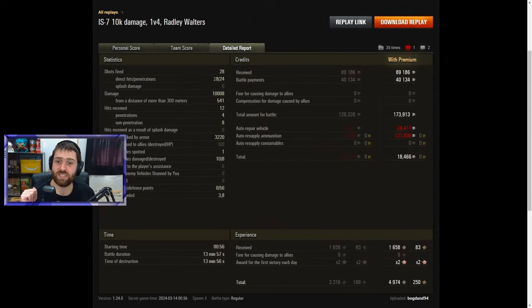28 shots fired, 28 of those hit — which is actually extremely surprising, as the IS-7 is definitely not known for its accuracy. Really good stuff. 24 of those penetrated, so an amazing penetration ratio for an IS-7. Incredible stuff by Bogdan — even shooting gold rounds most of the time, you still don't really penetrate too often with the IS-7 at 303mm of penetration, which is not very high at tier 10. It was gold rounds, but also aimed very well. 10k damage, 500 of those from 300m or more. 12 hits received, only 4 penetrated — 8 did not — lovely use of the strong turret armor.